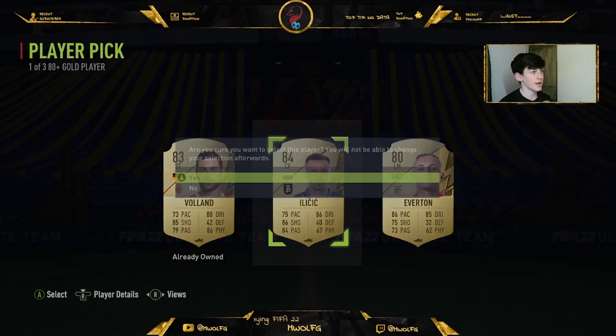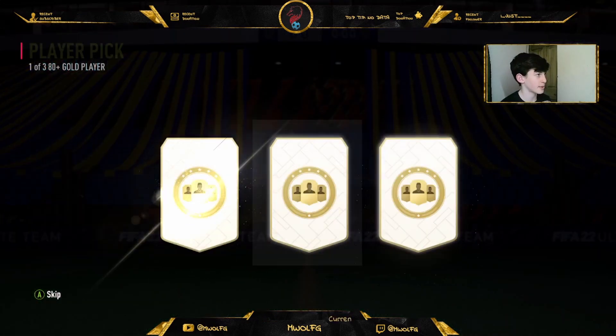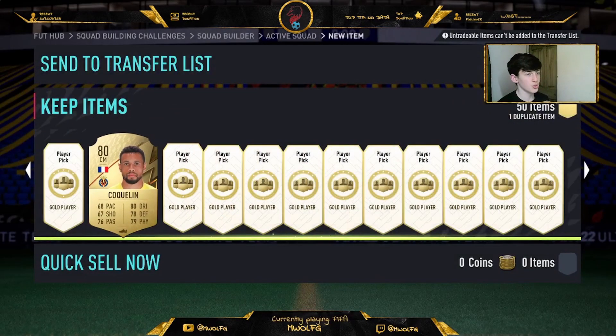With 49 80-plus play picks. The first two we get an 84 and an 80, so I guess that's alright. I would have only boards so far which is quite good. I'm not taking 83s because I've got literally everything I want except for Kovacic.